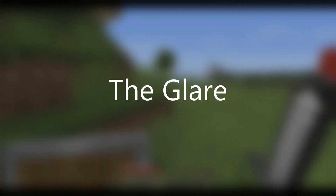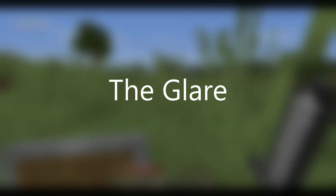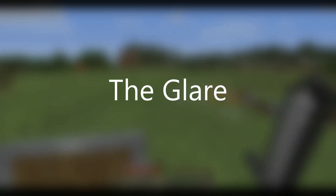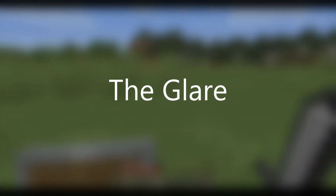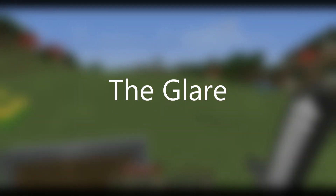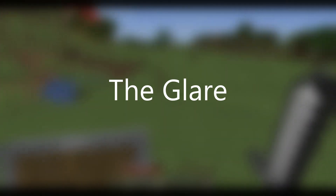One thing I have to say is that you can just install a texture pack — there are many texture packs out there that tell you if hostile mobs can spawn on a block. Although I just don't install texture packs because it kind of ruins the vanilla Minecraft vibe. So that's why I don't do it, which in my opinion makes the Glare a nice addition to Minecraft.